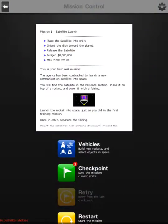Satellite Launch. Okay, here's our task: place the satellite into orbit, orient the dish toward the planet, release the satellite. Budget is $8 million. Max time is two minutes. This is your first real mission — the agency has been contracted to launch a new...